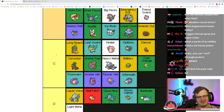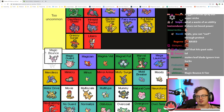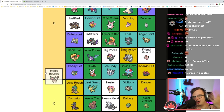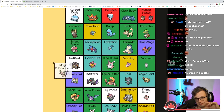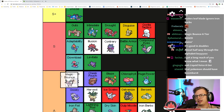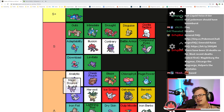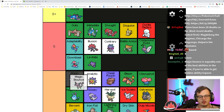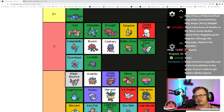Magic Bounce is really good — it bounces back any non-damaging move basically. It's a little inconsistent because the AI kind of inconsistently uses those moves and you could just be switching into a damaging move. I'm not going to give it S tier but I think it's high A tier.